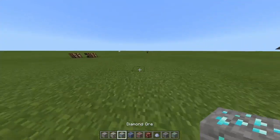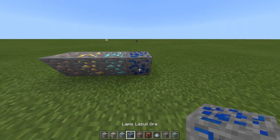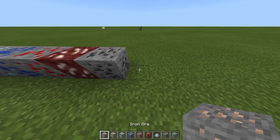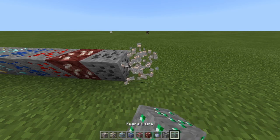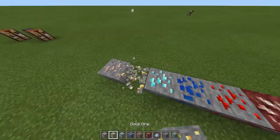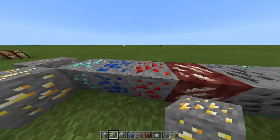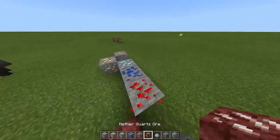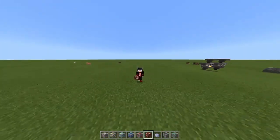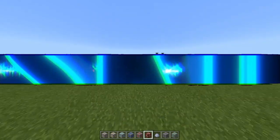You can do this glitch with iron, gold, diamond, lapis, redstone, netherrack, clay, coal ore, and basically emeralds. The ones that give the most XP are going to be gold, diamonds, and netherrack — those are the ones you want to use the most. Alright guys, if you liked the video smash that like button, subscribe, I'm Skippy Gamer and I'm out — peace.